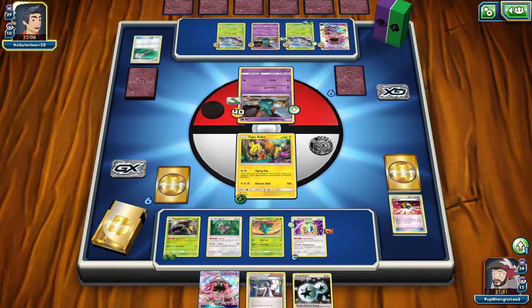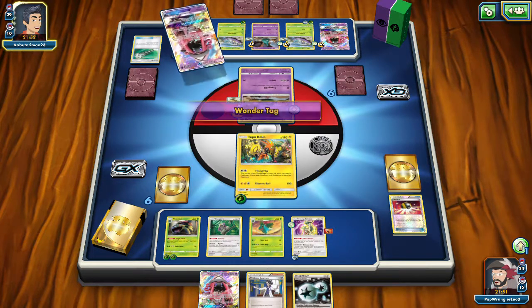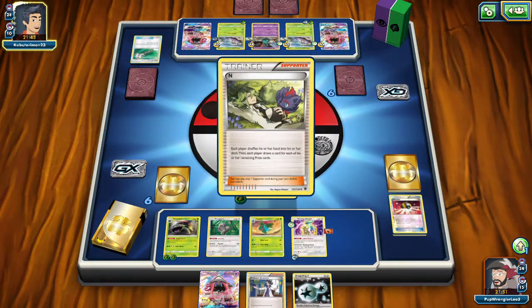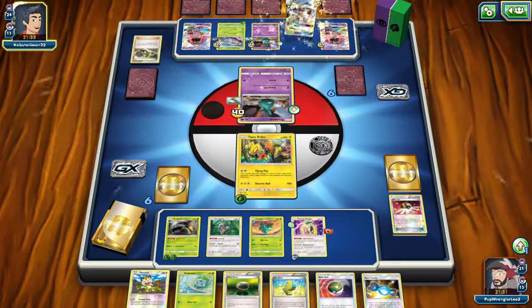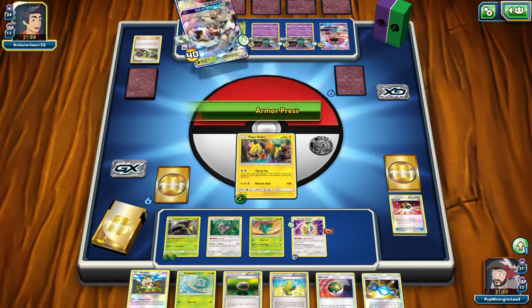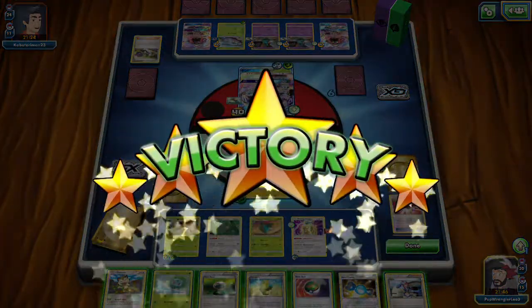Opponent plays another Lele and gets Golisopod — now there are two GX targets for Necrozma's Black Ray. They N me down, but since I haven't taken any prizes yet, I get a full six cards. I have a Max Elixir and hopefully can hit a Grass energy. There's a third Golisopod — but we only need one GX target. Black Ray does 100 damage, but they immediately forfeit because they knew what was coming.